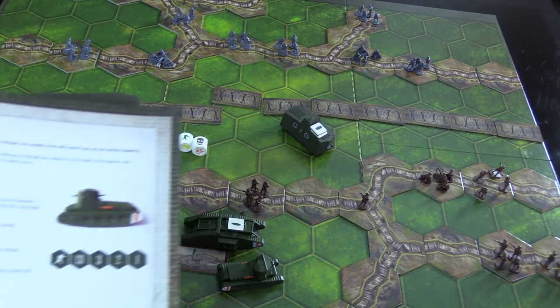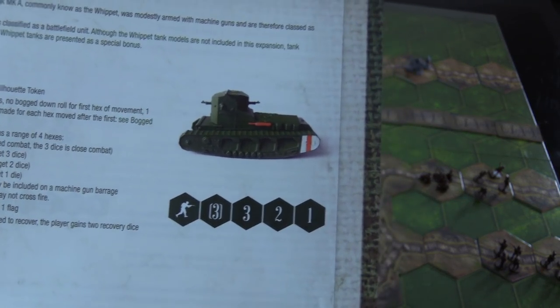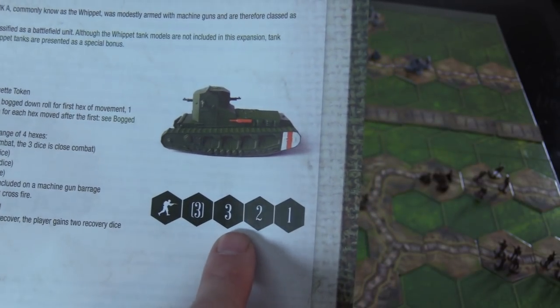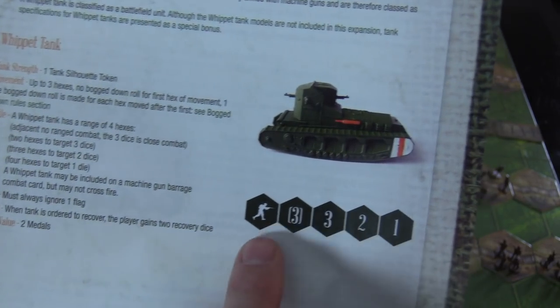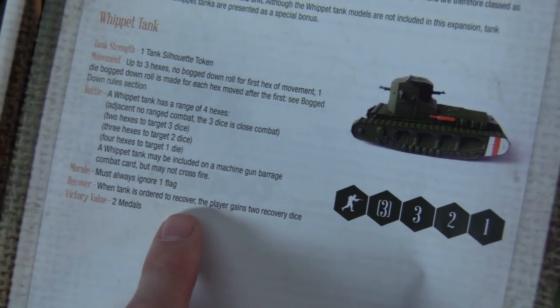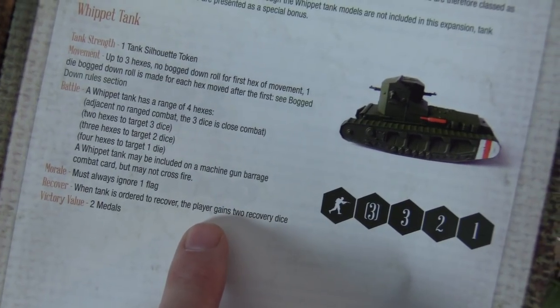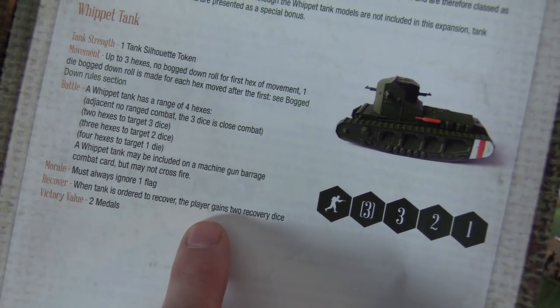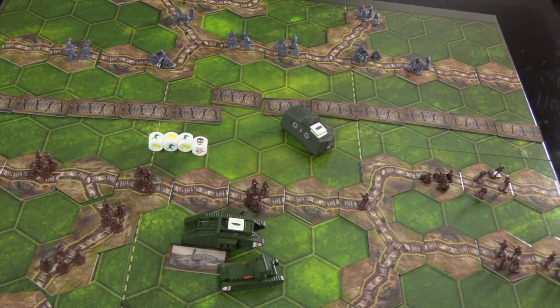The Whippet's stats: close combat is three dice, ranged combat at range two is three dice, decreasing to two then one at further ranges. They don't use the deadly dice. When trying to recover from being bogged, Whippets actually start with two dice rather than one.